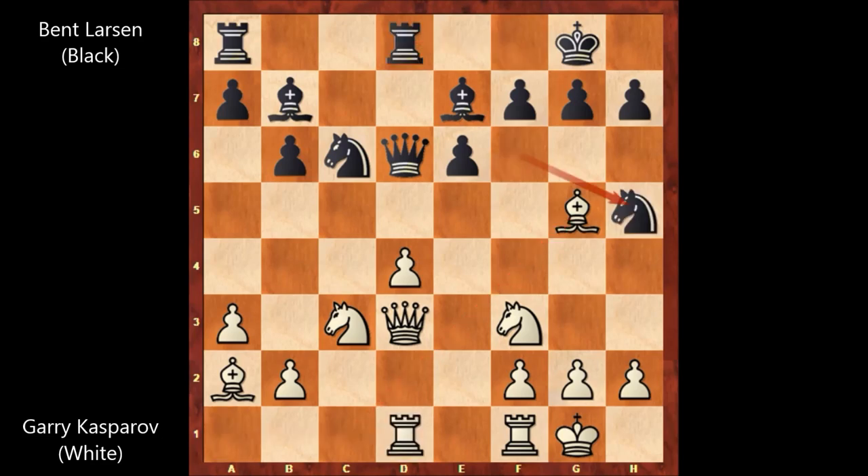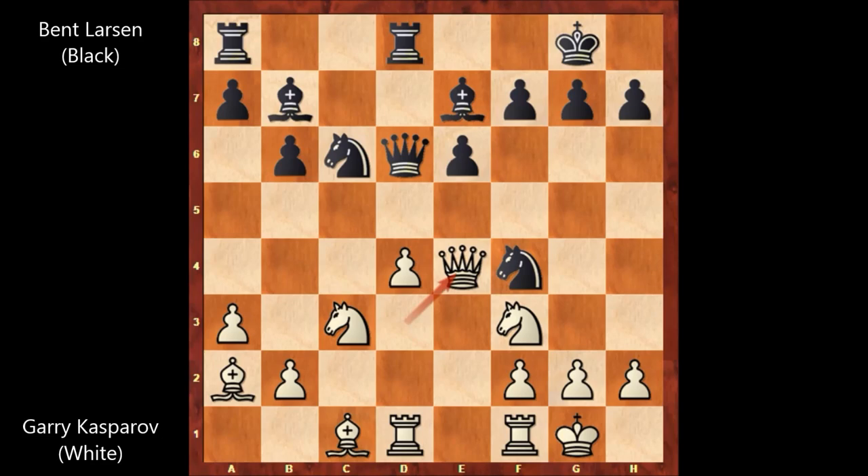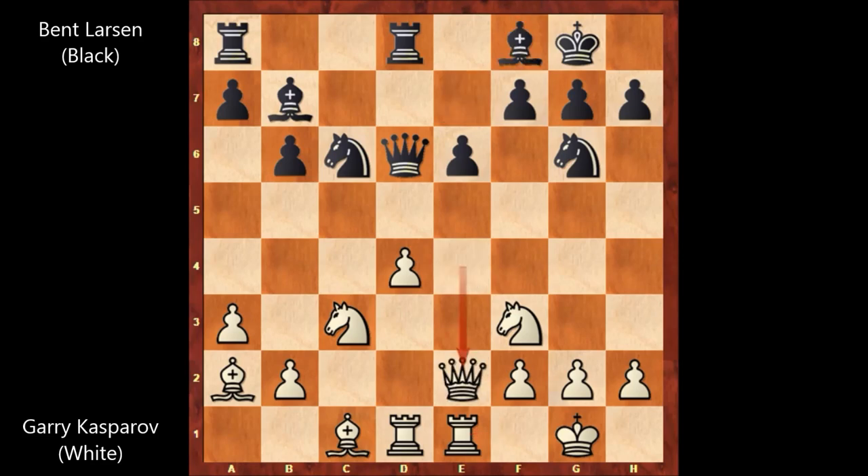Rook from f to d8, rook from a to d1, knight to h5. Kasparov doesn't want to exchange the bishops, knight to f4 attacking the queen. After queen to e4, Kasparov is attacking the knight, defending the knight, rook from f to e1, bishop to f8, queen to e2, rook from a to c8 and d5. Kasparov wants to open the file.